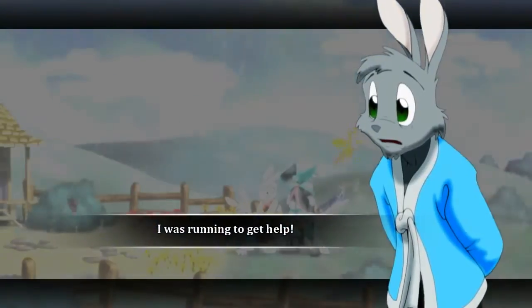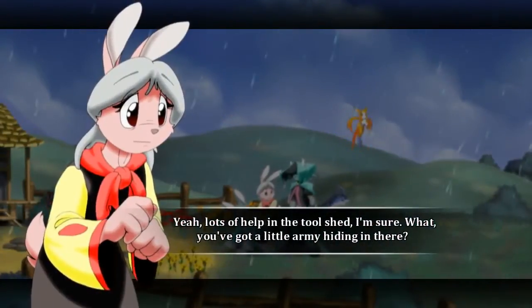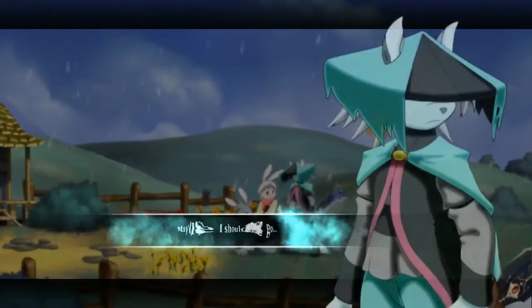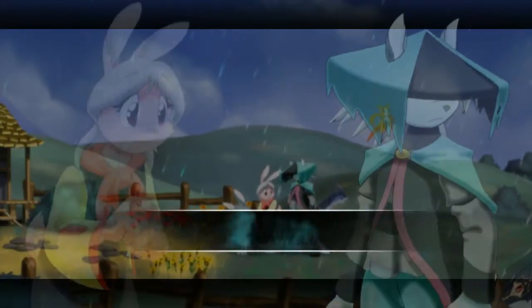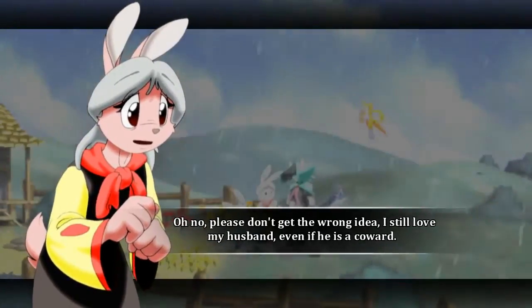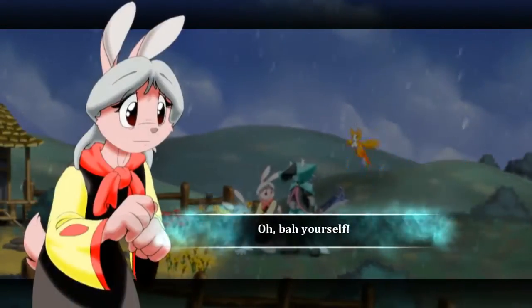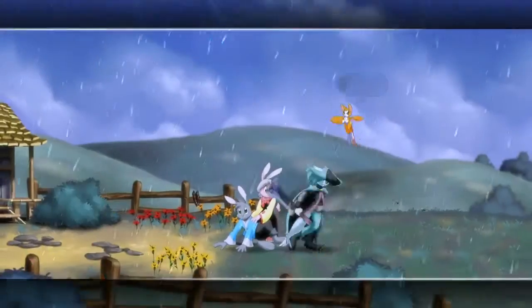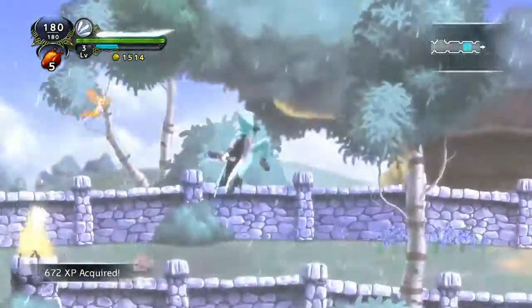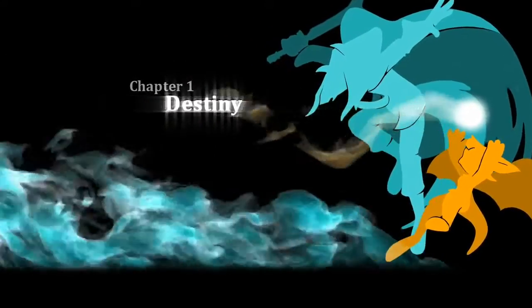I cleared out — did one of those monsters — well, this old lug twisted his ankle running away from those monsters. I was running to get help! Lots of help in the tool shed, I'm sure. What? You got a little army hiding in there? Maybe I should go. My thoughts exactly. Oh no, please don't get the wrong idea — I still love my husband, even if he is a coward. Bah! By yourself! Old people fight and run away. Chapter 1: Destiny.